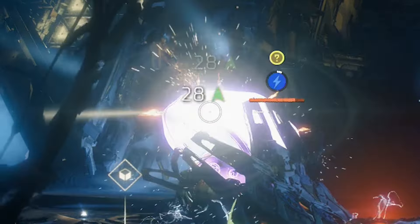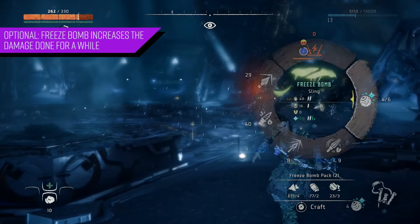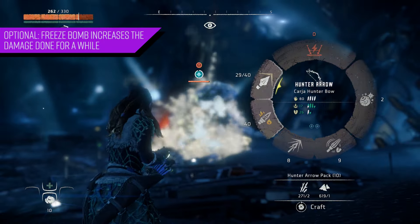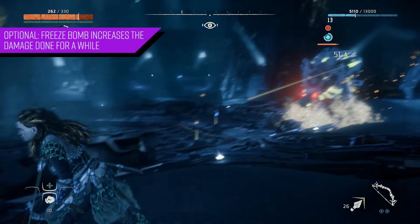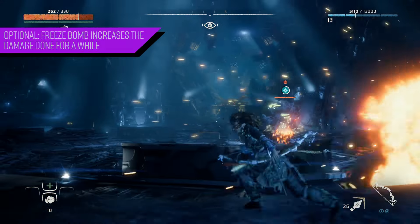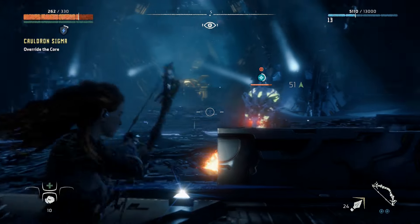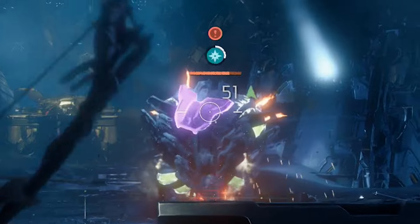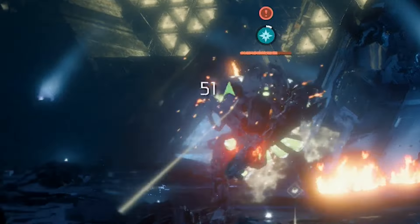Another thing you can do to increase damage is use a freeze bomb. Go ahead and use a freeze bomb on the Fire Bellowback when it's caught in the trap and you'll do almost twice the damage. As you can see right here, I'm doing 51 points of damage — about 1.8 times more than the base 28 points. So just constantly light it up, lure it into the traps, and keep repeating that.